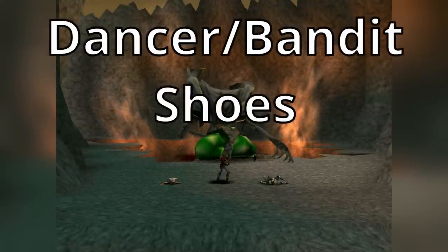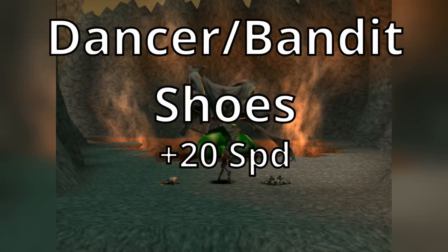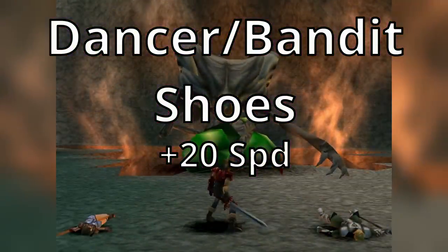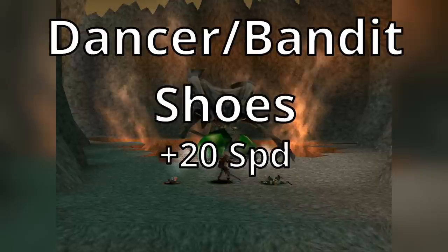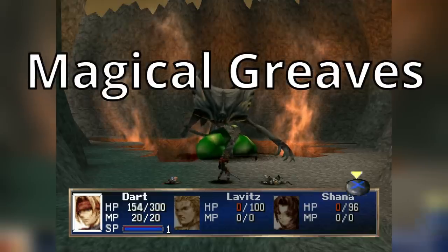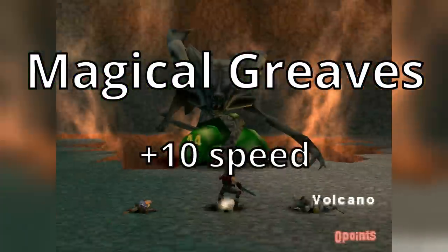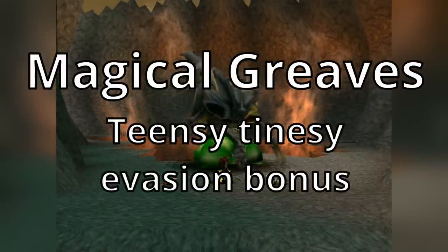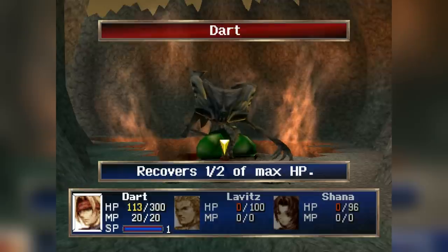The Dancer Shoes and Bandit Shoes both add 20 speed to your characters. I always have these equipped to somebody — double the speed means double the turns, which means more opportunities to do damage and heal. The Bandit Shoes are found in the Death Frontier in a specific chest, and the Dancer Shoes are in a chest in the city of Kadessa. Another underrated item is the Magical Greaves, which give 10 speed and are a great choice for your third character. They also give a spot of physical and magical evasion, making your characters just a little bit more tanky. Every other set of boots is an inferior version of these.